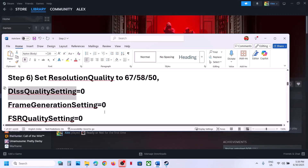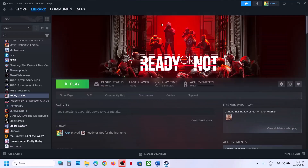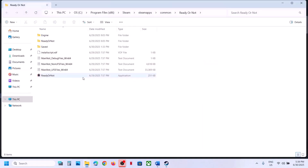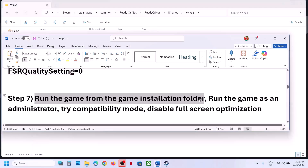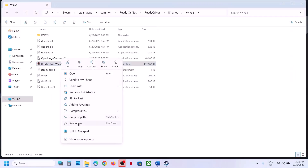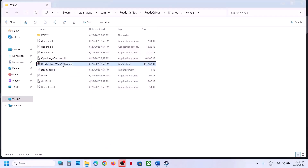The next step is to run the game from the game installation folder. Instead of launching from Steam, right-click, select Manage, Browse Local Files, open the Binaries, Win64 folder, and double-click the exe to launch. If that does not work, right-click the exe, go to Properties, go to the Compatibility tab, check 'Run this program as an administrator', hit Apply, click OK, launch the game and check.